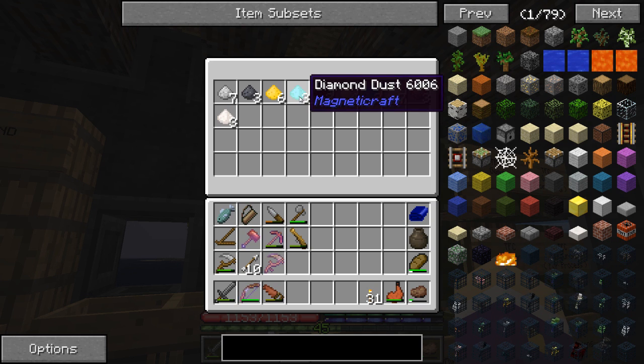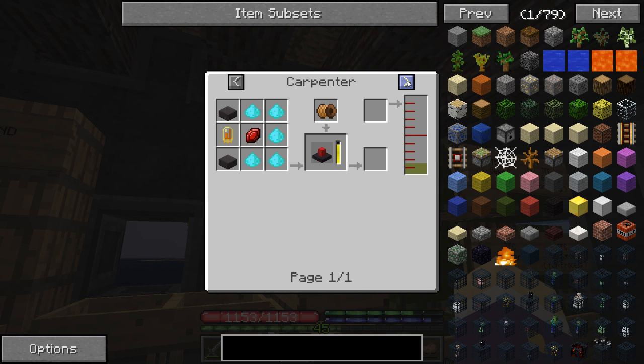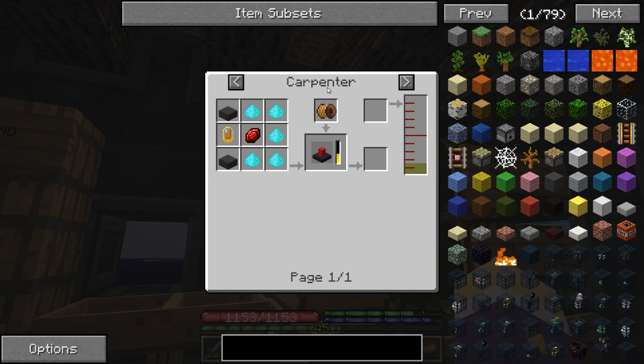We've got a fair amount of Magneticraft dust already stocked up, including diamond dust. What can we do with diamond dust? Well, we can make stuff in a Carpenter to make a BuildCraft laser — yeah, Carpenters and Thermionic Fabricators are kind of the things we need to get to.